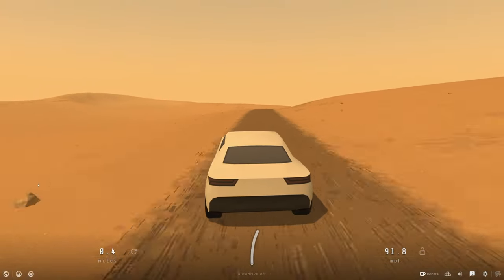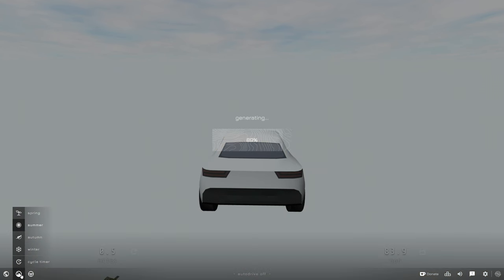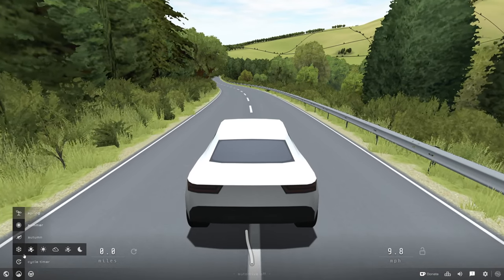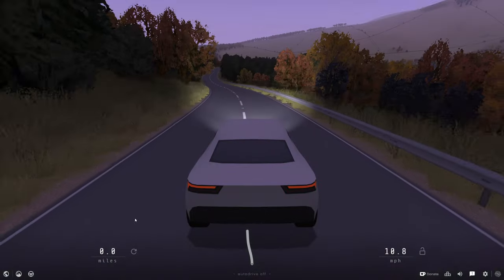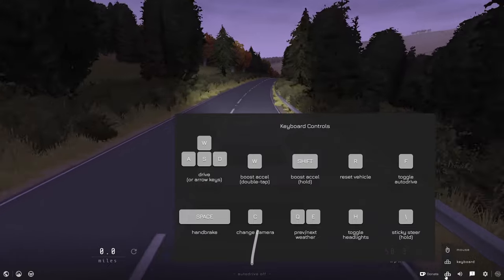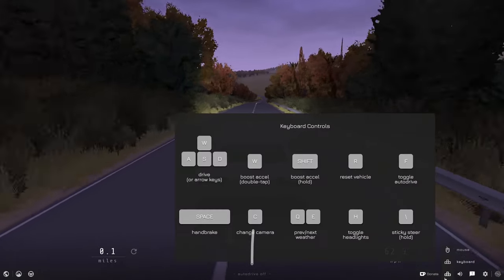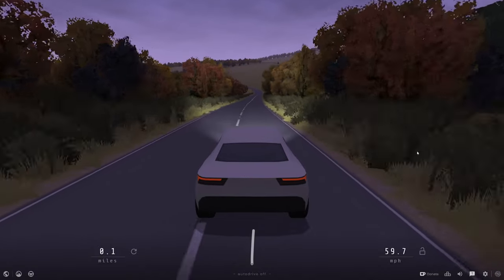Let's head back to the hills and I'll show you some of the weather effects — or actually it's seasons. We can go to an autumn sunset. Oh, look at that. We've got headlights which just turn on automatically, or you can toggle headlights with H. Oh, look at that, amazing.